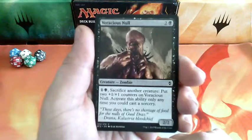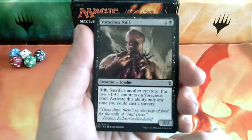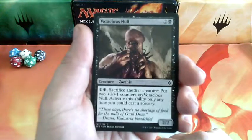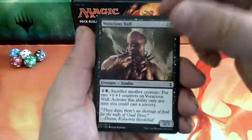Voratio's Null, 3 drops. For 2, sacrifice another creature, put two +1/+1 counters on Voratio's Null. Activate this ability only anytime you could cast a sorcery. And it is a 2-2.